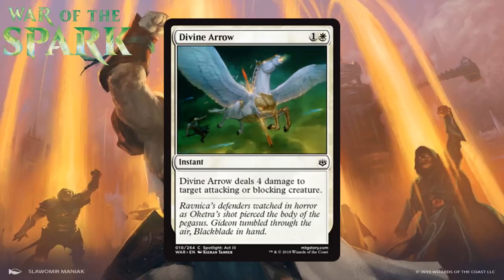Next up we have Divine Arrow, which for one generic and a white is a common instant. Divine Arrow deals four damage to target attacking or blocking creature. These types of situational removal spells are always pretty nice, because the situation they ask for — a creature with toughness four or less attacking or blocking — just happens across the course of a game. This can kill a substantial number of creatures and trade down for them considerably, much like Gideon's Reproach, which this is essentially a functional reprint of. I think the efficiency makes it first-pickable in the lower range, and I'm giving it a B-.